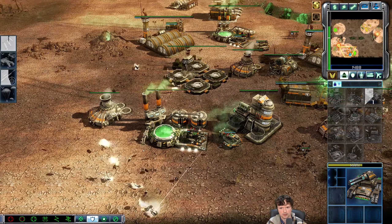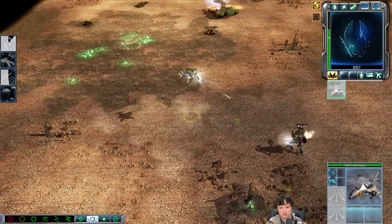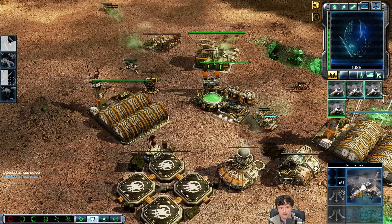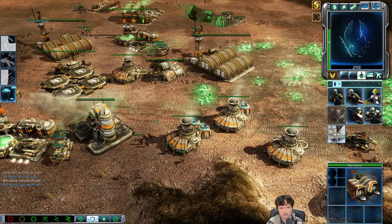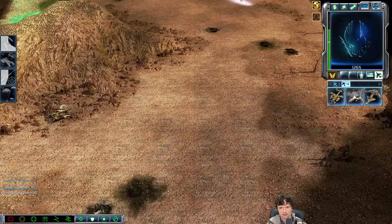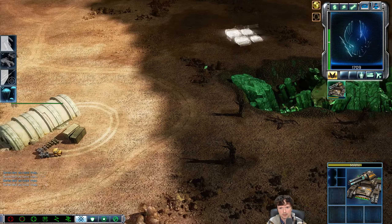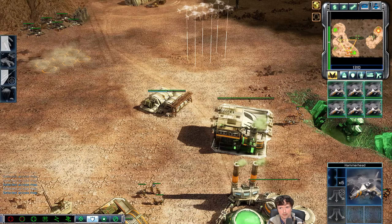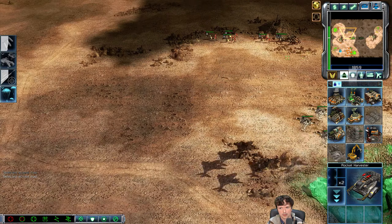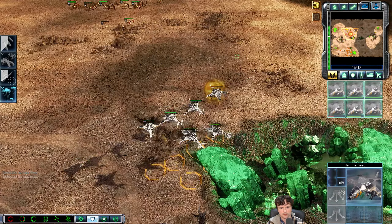Look at this Orca Strike — because the airfield was located not far away, the spawn was just where the bikes were. That is something you can do — you can manipulate where the Orca Strikes will spawn on the map. It's going to be the first airfield that you've built. So if you've got more than one airfield, you have to power down the ones around the map and the Orca Strike will spawn from the nearest one.